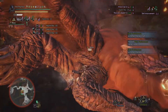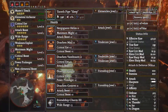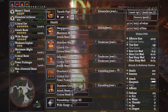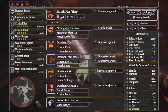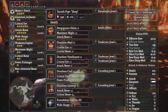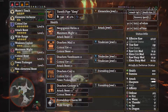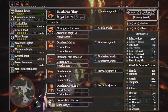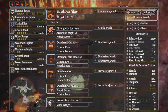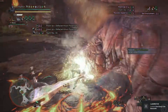Moving to the current meta for general-purpose hunting horns: using Taroth Pipe Sleep with Elementless Jewel 2, Nargacuga Helm Alpha with Attack Jewel 1, Draken Mail Alpha with Tenderizer, Draken Vambraces Alpha with two Tenderizers, Draken Coil Alpha with a Friendship Jewel, Draken Greaves Alpha with another Friendship Jewel, and Friendship Charm 3. This gives 100% affinity, EFR of 425, Master's Touch, Critical Eye level 6, Attack Boost 5, Wide Range level 6, Weakness Exploit 3, Maximum Might 3, and more.